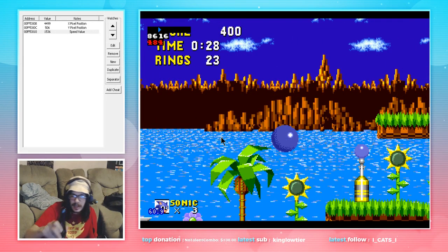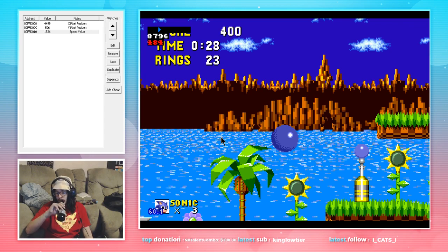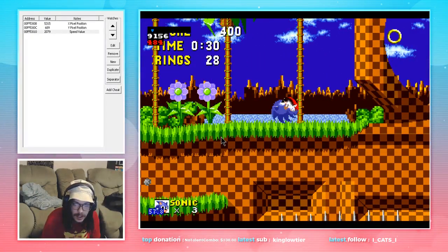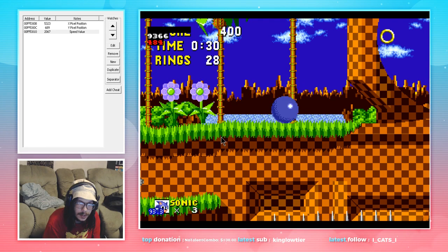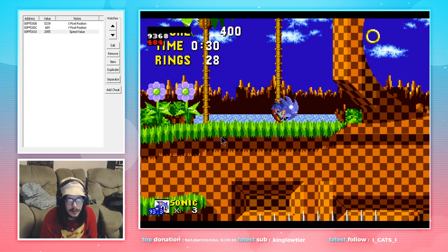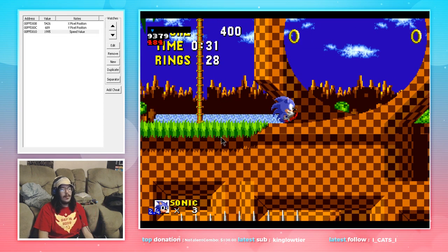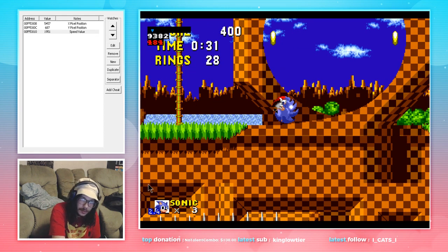We're gonna land, hit this signpost, go down the slope, and as soon as we start going down the slope we're gonna roll and continue to hold down. Now we're coming up into this section — holding down, holding down — and now we get to this loop. Right here in the bottom right-hand corner, before we get to this first ring, is where we're gonna want to do our first jump.